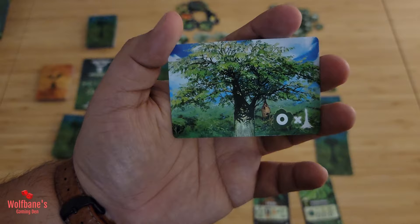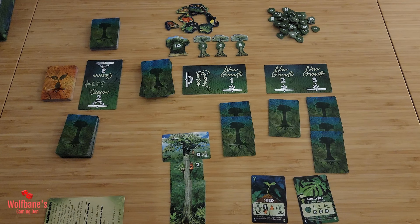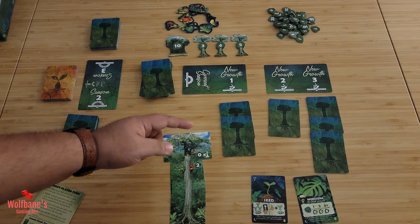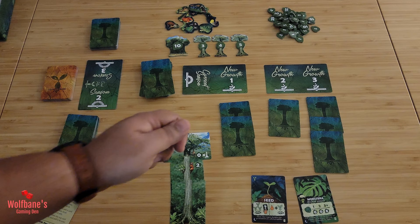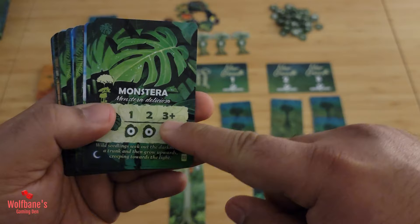If you have a tree that doesn't have a canopy on top of it and you take a canopy card, you must place it if there's an available spot. However, if all your trees already have canopies and you get another canopy card, that card gets discarded. That is the only situation where a card may get discarded without anything else happening to the play area.